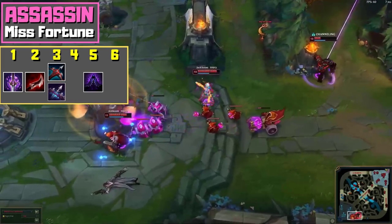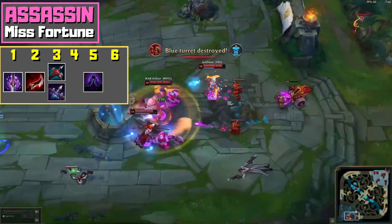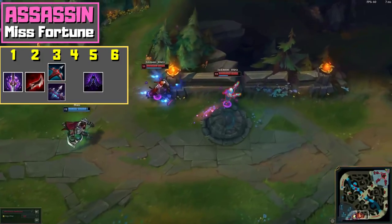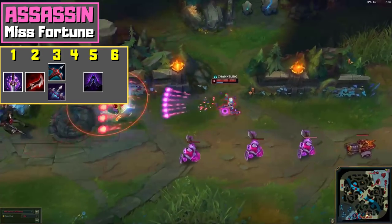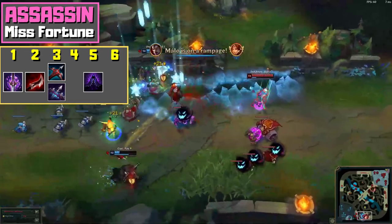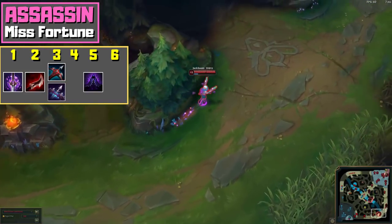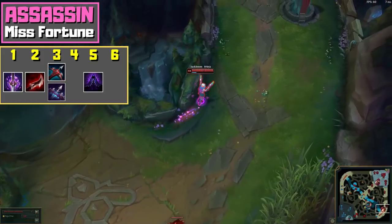Do they keep on interrupting your ultimate? If that's the case, buy Edge of Night and then proceed with your item build. I strongly recommend buying Lord Dominik's Regards for your third item, since this is usually the breakpoint where everyone's base armor gets quite high. In some cases you might want to buy Mortal Reminder instead — namely when the enemy team has champions with a lot of healing in combination with extremely high HP, which makes it unlikely that you one-shot them. Examples would be Vladimir, Dr. Mundo or Maokai. If they heal a lot but don't have high HP, you don't need to worry as much, since the Assassin Misfortune build will kill them before they even get the opportunity to heal.